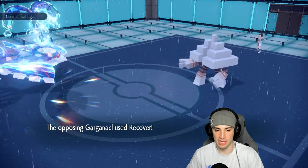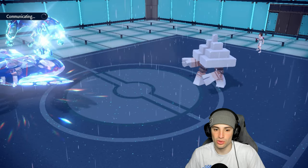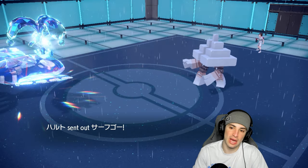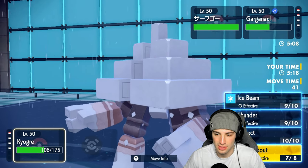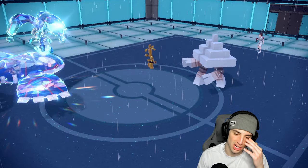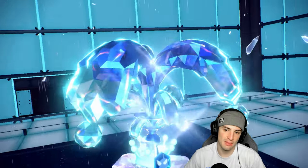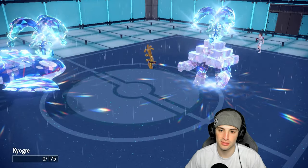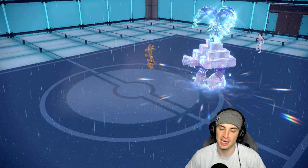They go for Recover — fine, I don't mind. I have to get rid of Goldengo. I go for Water Spout hoping they don't go for Wide Guard — that's my only way to win. And they probably will go for Wide Guard. They Terastallize into Water type — this whole time they had a Water Tera! They go for Thunderbolt — probably Choice Specs, makes a lot of sense. That first Wide Guard definitely cost us the game. We probably would have had the win without it, but I forgot about it. GGs to our opponent — moving on to match two.